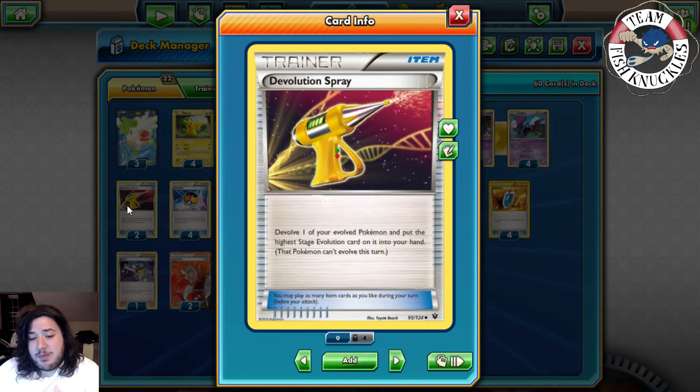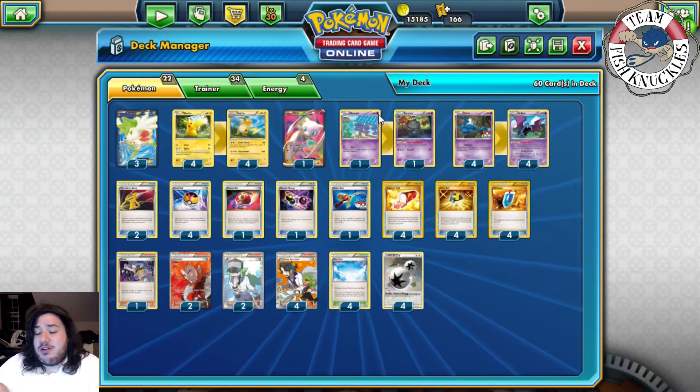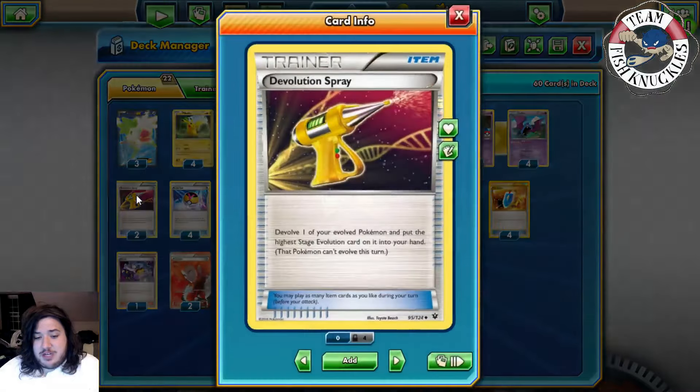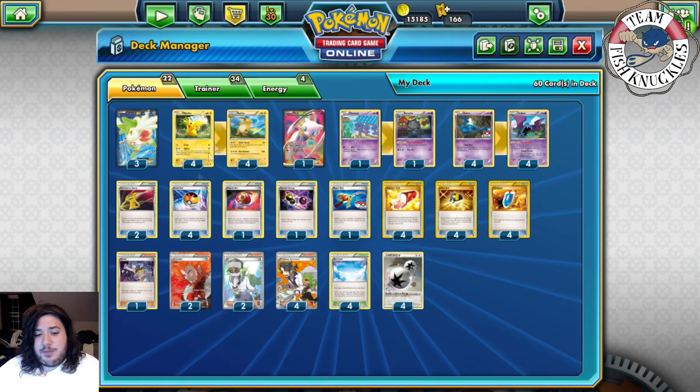He plays two Devolution Sprays to devolve one of your ball Pokemon, putting the highest evolution back in your hand. That way you can put the Golbat back in hand and place it on another Zubat, because that Pokemon can't evolve this turn but next turn you can evolve back into Golbat, which is really nice.